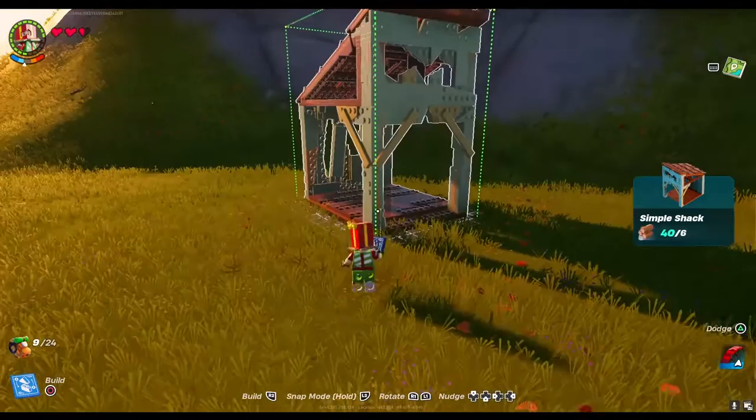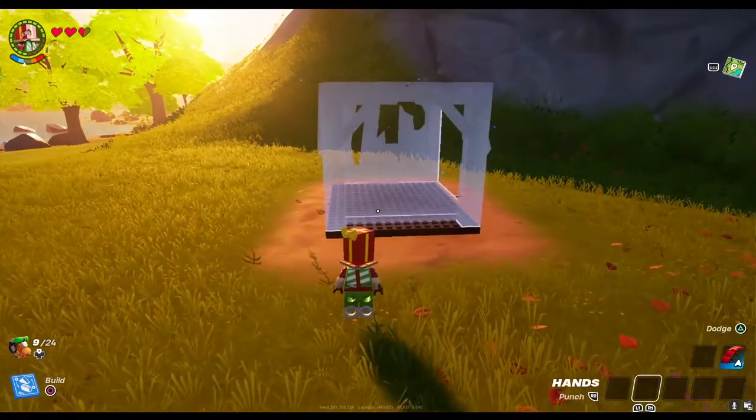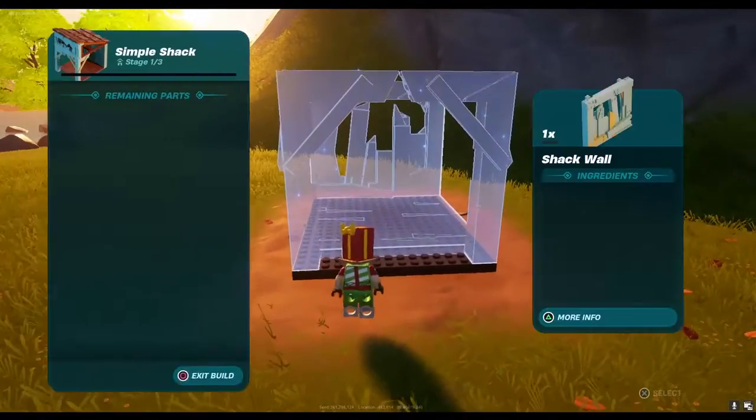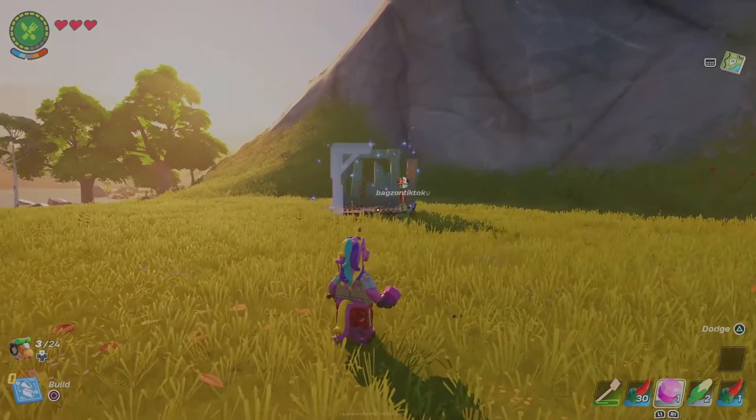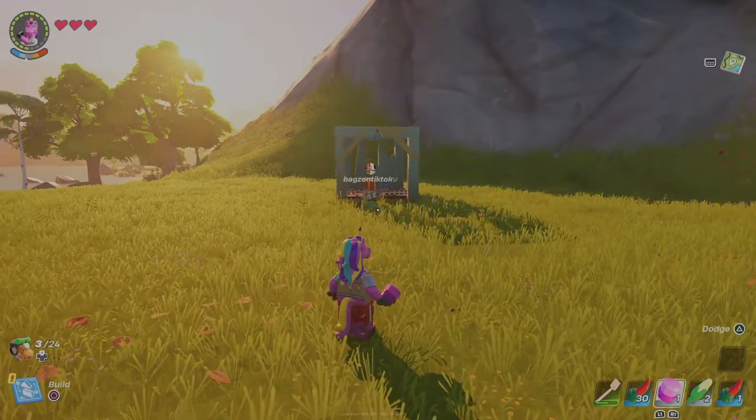Open your builder menu and find a simple shack. You need 13 wood to build a simple shack, which we gathered in part 1. Let us begin our build by following the highlighted prompt.